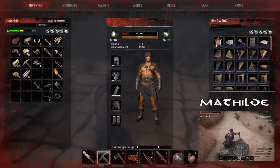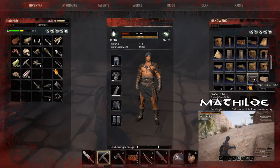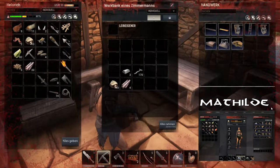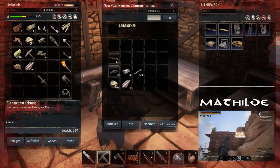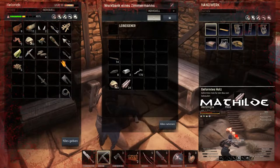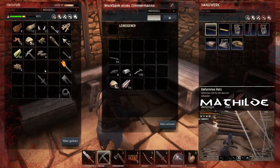Ach, ist das schön, wenn man mittlerweile so weit ist, dass man keine Panik mehr von den Viechern hat. Das ist echt schlimm. Eingeformtes Holz fehlt mir. Das heißt, ich gehe nochmal eine Runde Holz hacken. Machen wir trotzdem erstmal an. Wir hacken nochmal Holz.